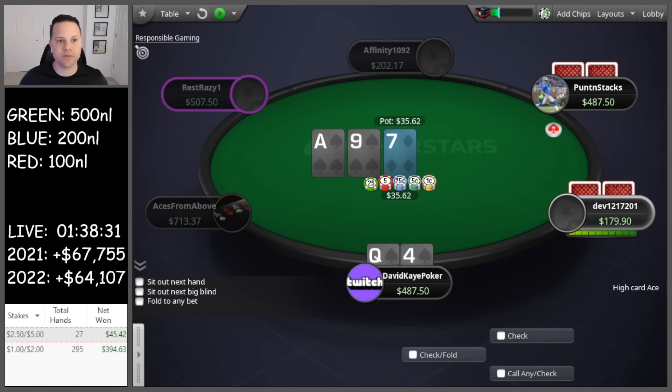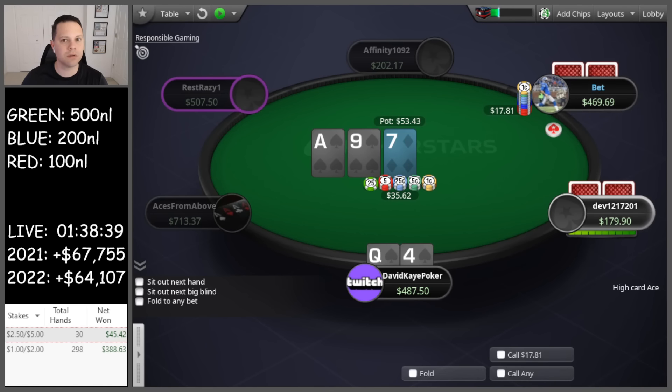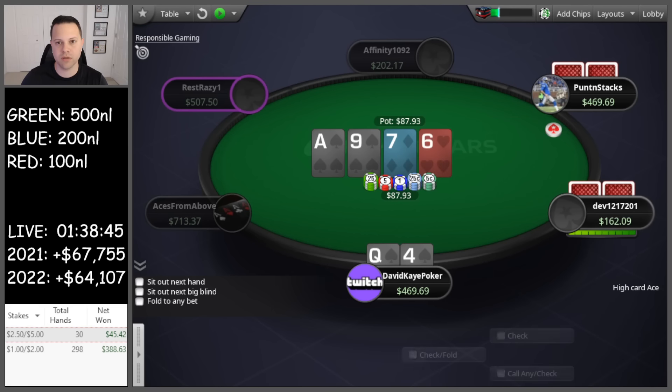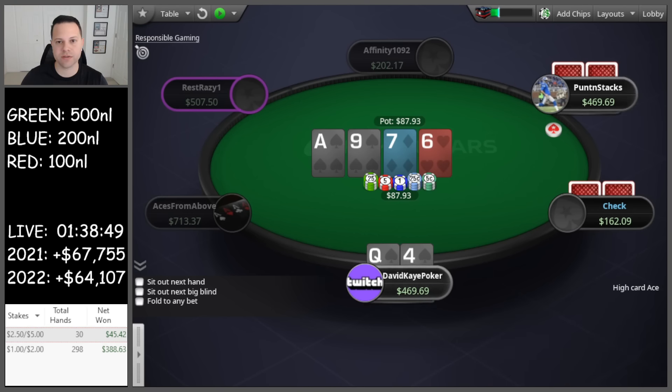Button open, small blind flats. It's called the queen-force suited — flat the queen high flush draw. Check the flop. There's a bet and I'm going to just over-call here. Button calls. Turn six, check turn.